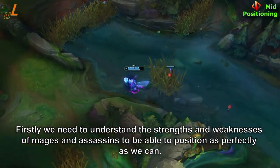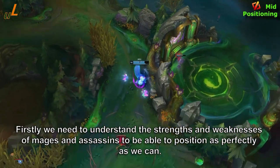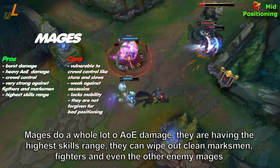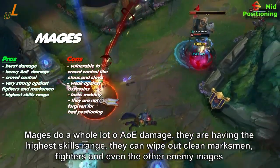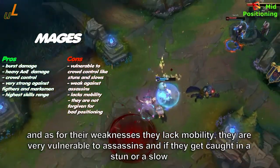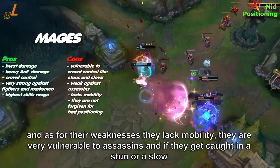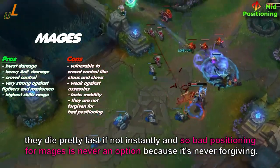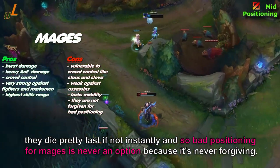We need to understand the strengths and weaknesses of mages and assassins to position as perfectly as we can. Mages deal a lot of AoE damage, have the highest skill range, and can wipe out marksmen, fighters, and even enemy mages. As for weaknesses, they lack mobility, are very vulnerable to assassins, and if they get caught in a stun or a slow they die fast — if not instantly. Bad positioning for mages is never forgiving.